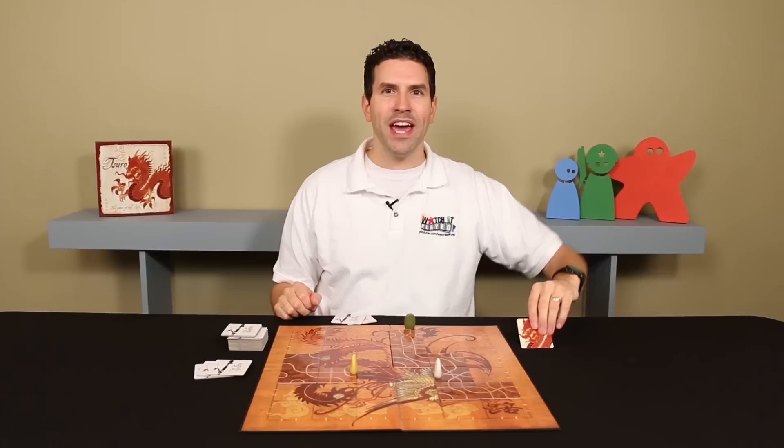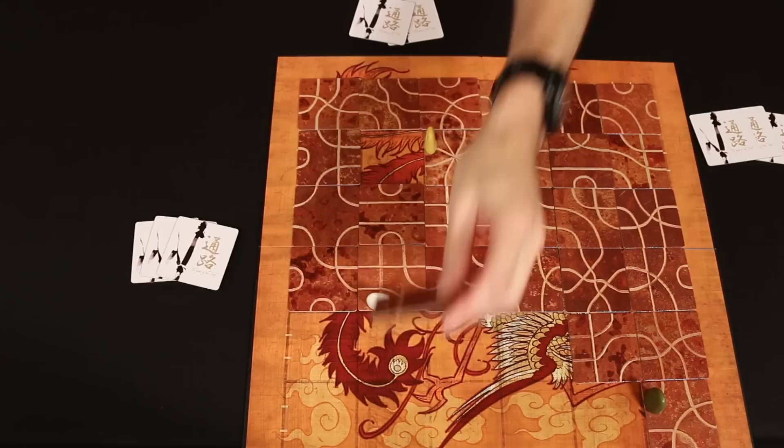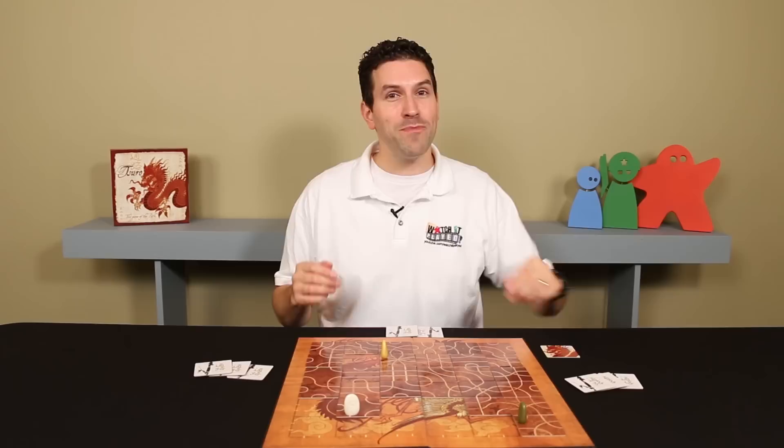But now let's take a moment and look at this dragon tile and see what it's used for. There are enough tiles included with the game to cover the entire game board, but remember each player will be holding three tiles, and depending on the number of players this means that after placing your tile and moving your marker you may go to draw a new tile and there's none left.